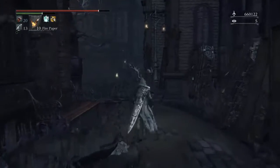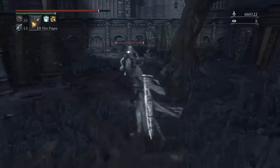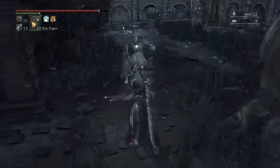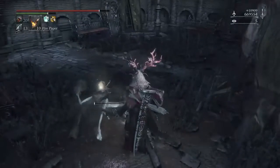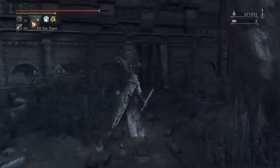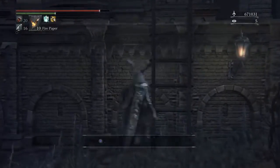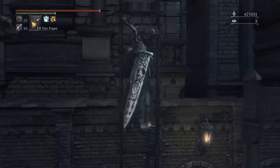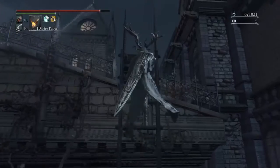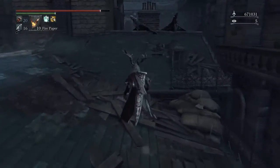We're just going to go back into Yosefka's Clinic, but let's just say we're using the back door. Run past here - watch out for that one because he does quite a lot of damage if you give him the chance. Don't give him the chance to hit you because he hits very hard. And up we go.